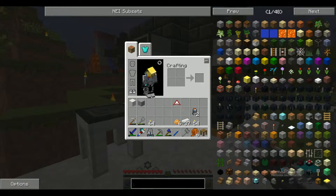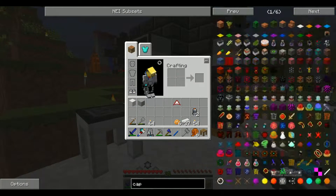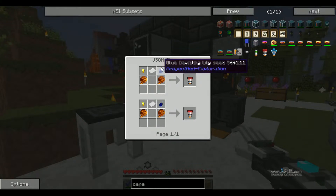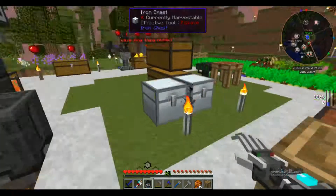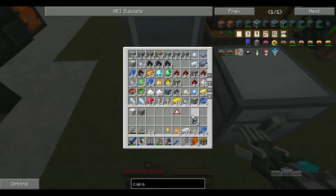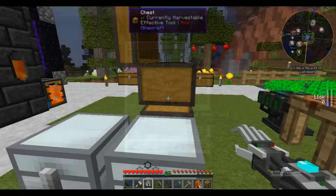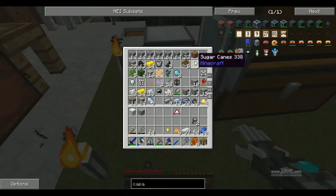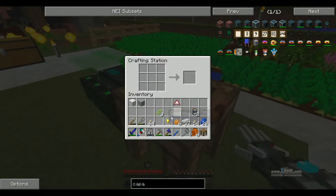Let's make a capacitor quick. Hopefully it's not too hard to do. No, it's not. So lapis, gold, and paper. There is paper. I thought I had an extra, maybe not. So three in like that.